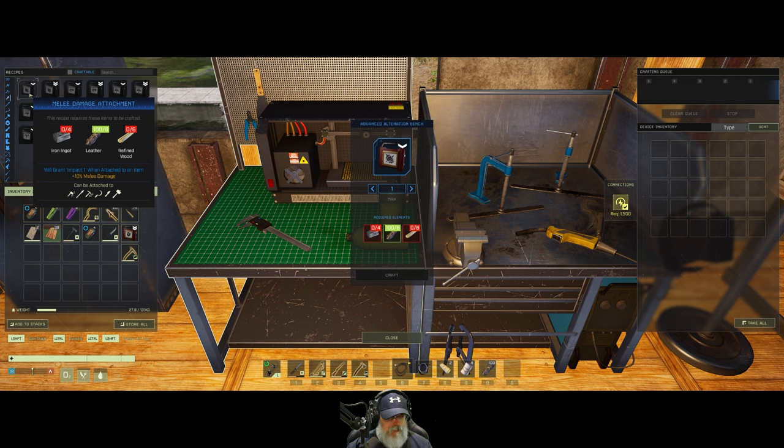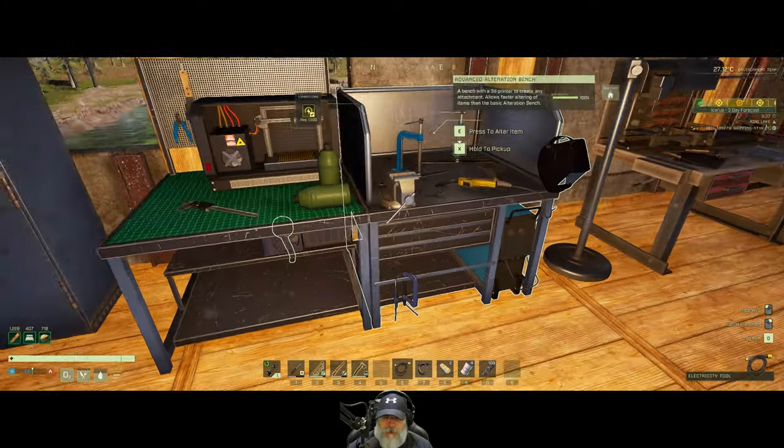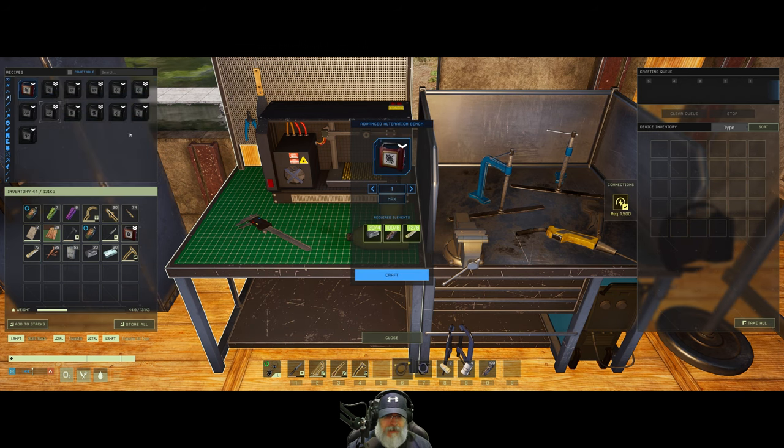We're going to need six refined wood and four ingots for that, and then platinum, epoxy, and copper nails. Select recipe - the attachment damage - craft. And then advanced melee damage - craft. Hopefully we won't lose our knife this time. Still don't know what happened to it. It happened when we were starting to do some building or something. Actually, I don't remember when it happened.